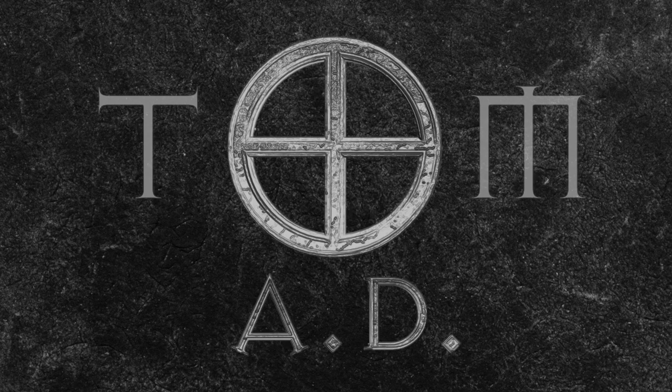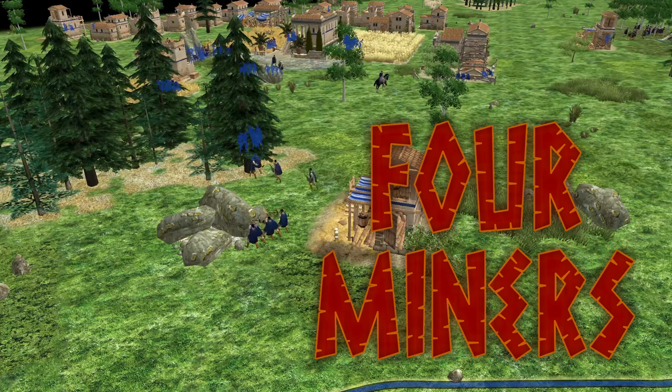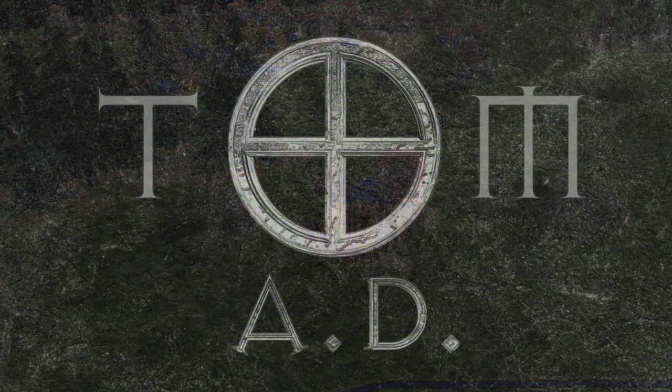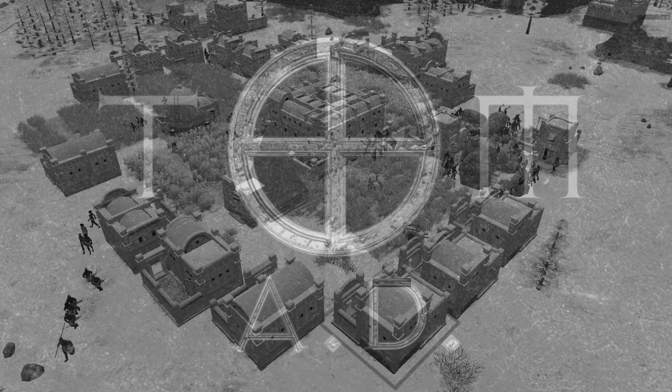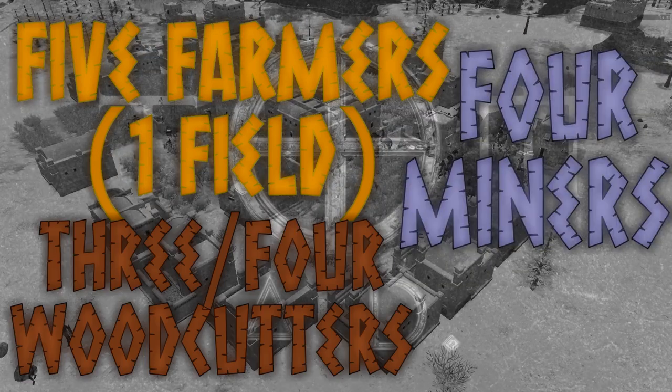Having briefly touched on minerals, let's have a quick chat about miners. To collect at the same speed — two resources per second — you're going to need four soldiers on minerals, and that assumes almost zero travel time to the drop site, which is fair, as you can usually set a number of drop sites around the stone or metal, giving travel time pretty much equivalent to farmers. Therefore, the following ratios will achieve the same rate of two of the resource per second: farmers on one field — five; miners — four; woodcutters — three, perhaps four. How you allocate yourself depends on the resources you need at each stage of the game, and which techs you've researched to speed up your resource collection. But with no upgrades, those are the ratios you're going to get.